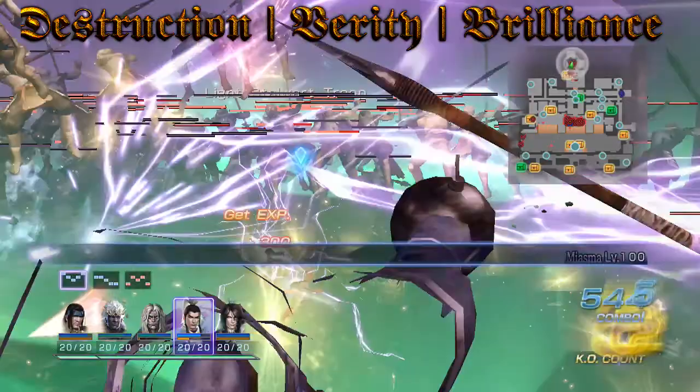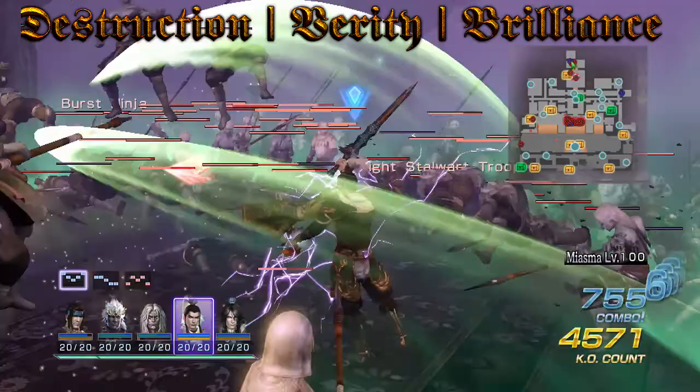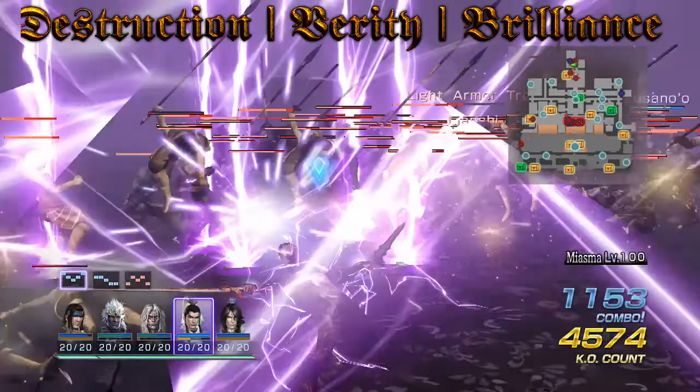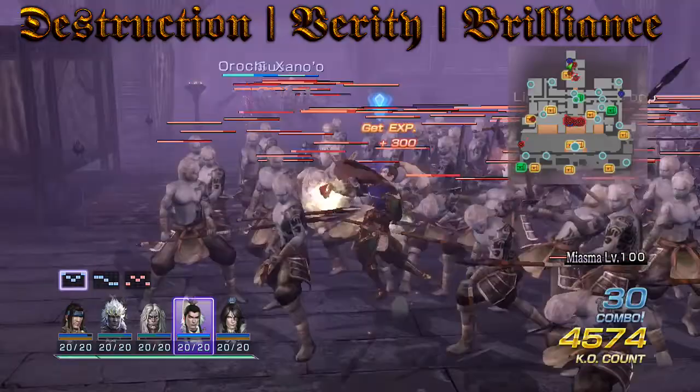Verity is also good. It works similarly to Destruction in boosting musou attack damage, but what makes it unique is that it turns every musou attack into a True Musou attack, which applies all elements — fire, wind, lightning — to your musou attack, giving you significantly more damage.